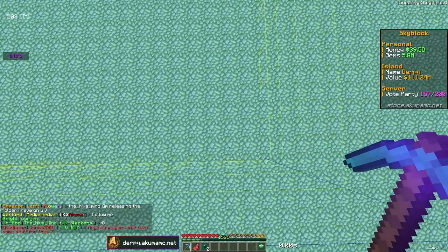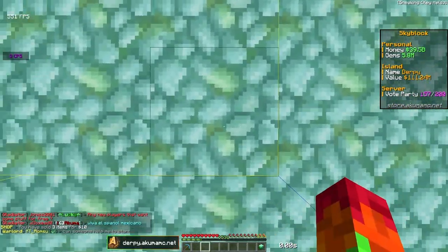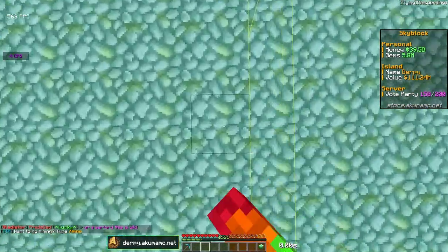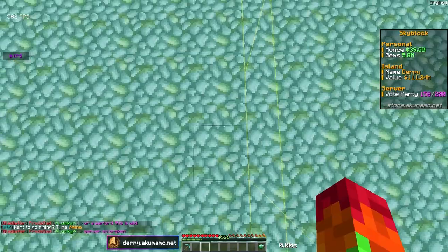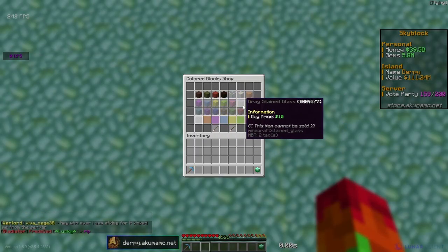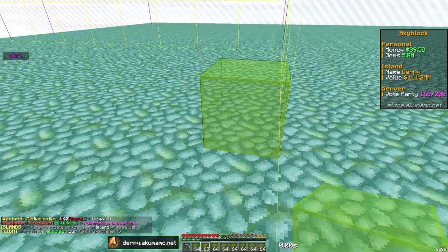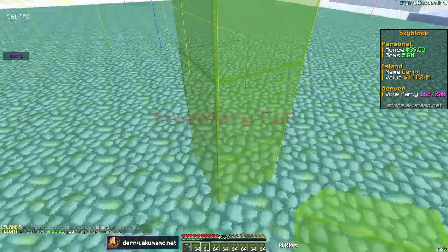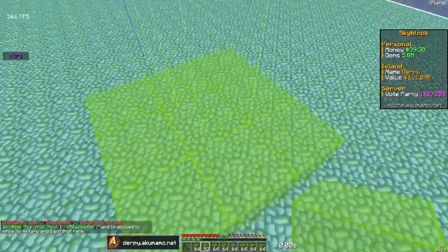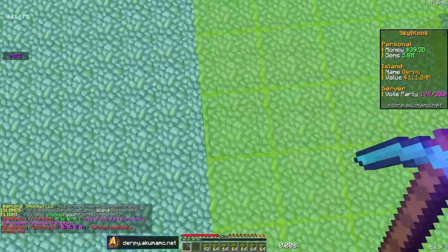On the second chunk in the middle you're going to go nine blocks in, right in between these two chunks — one, two — and this is where the very center of the farm is going to be, where you're going to be killing the mobs, on this ninth block. Go ahead and get some glass or whatever block you want to use, but glass is better since you can see through it. Then you want to build three blocks high, break the center block that the mobs are going to be going down into, and build four blocks around it.